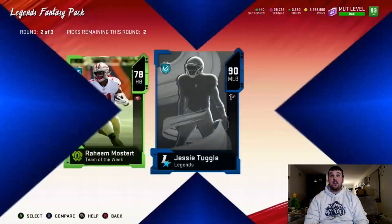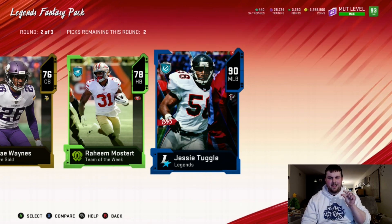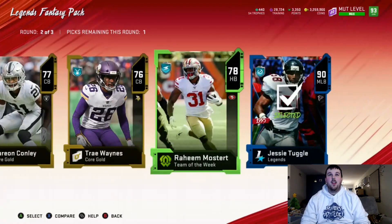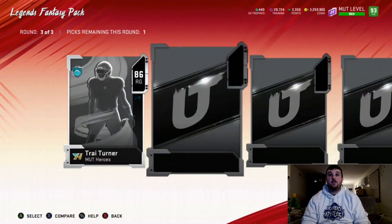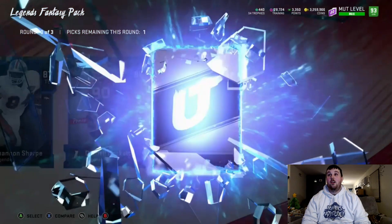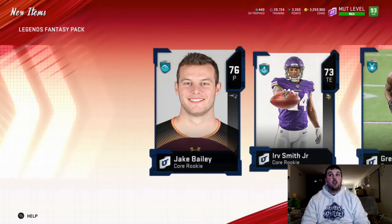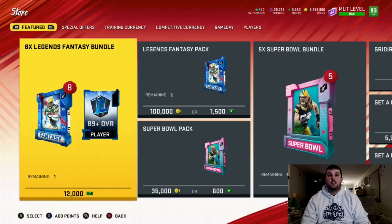Big X animation in this round — 90 Jesse Tuggle. For one second I thought we pulled a full legend, but we got a 90 in the middle round — that's a pretty decent pull. In the final round another big X animation — 87 Shannon Sharpe, legend 86 Darnell Dockett, and 83 Jim Brown. We'll take the Shannon Sharpe. Two high legend pieces out of a pack — I'll take that, even though we probably didn't pull 100k out of it.